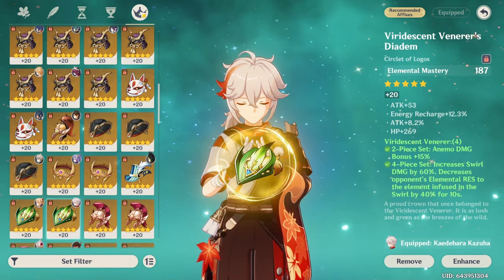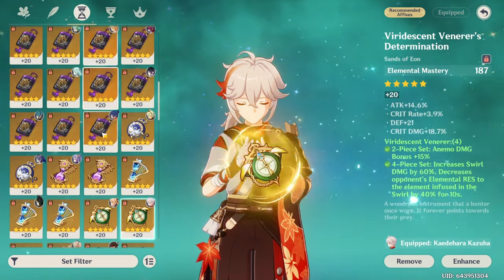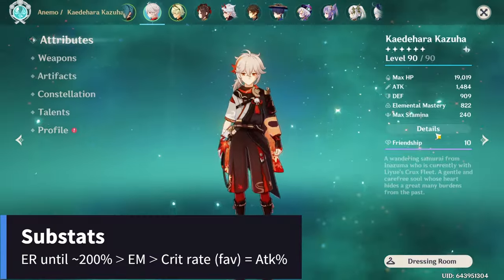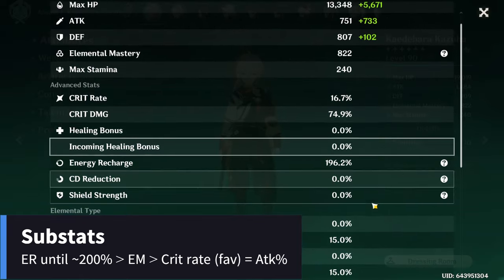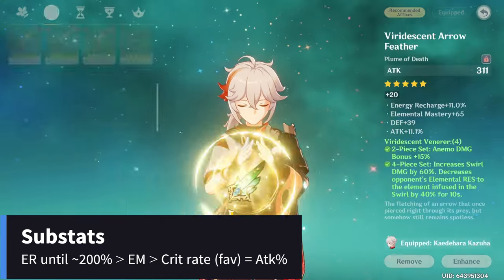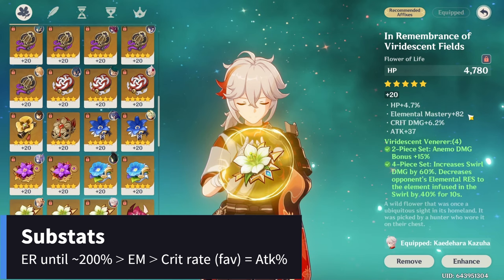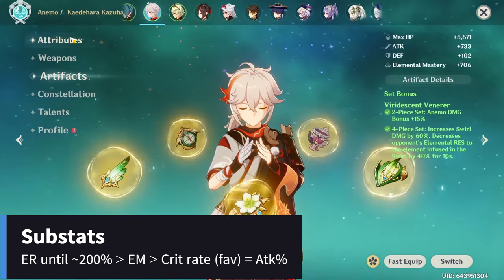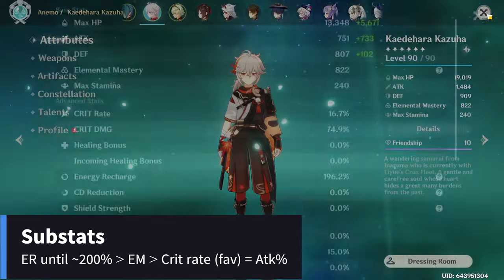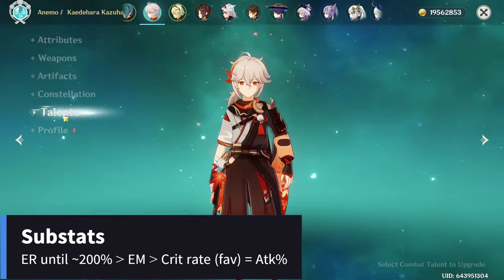If you're using Iron Sting and finding it really troublesome to maintain his burst, then you can consider an energy recharge sands. For substats, aim for ER until you're around 190-200% energy recharge, then look for as many EM substats as you can. If you're running Favonius sword, you want to ideally reach around 20% crit rate, since Kazuha's abilities have good AoE and hit multiple times. Attack percent is also a nice to have, but not a priority.